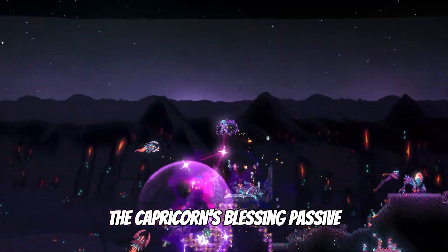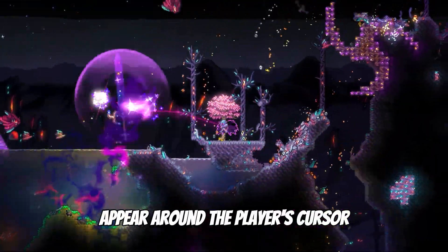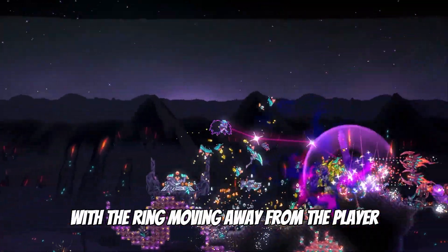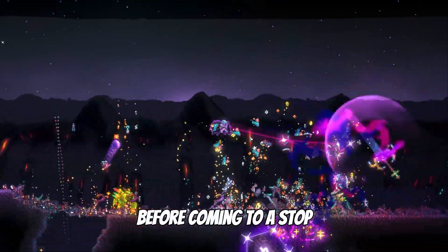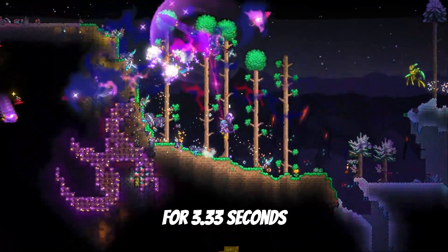The Capricorn's Blessing passive makes a harmless ring of purple stars appear around the player's cursor, with the ring moving away from the player before coming to a stop and inflicting the Armor Crunch debuff onto enemies for 3.33 seconds.